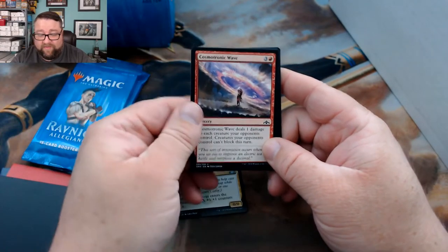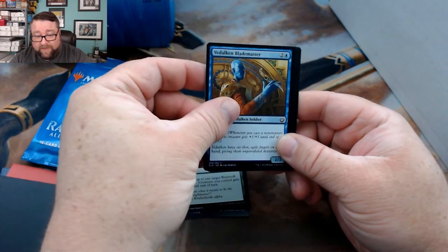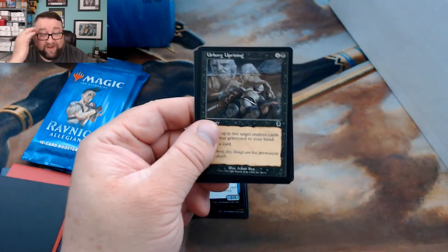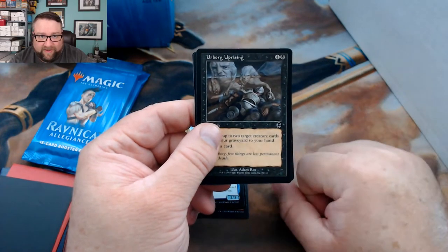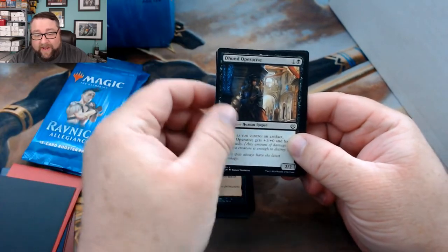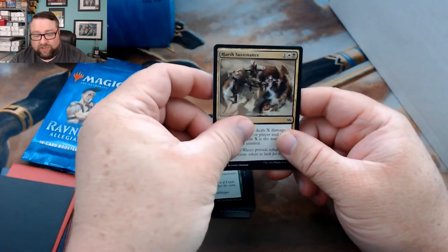Cosmotronic Wave — still love this card, absolutely love it. Waxing Moon, Vitalkin Blademaster, Urborg Uprising — I love this picture, this art, I just really like it. The Hund Operative, Appetite for the Unnatural, Harsh Sustenance.